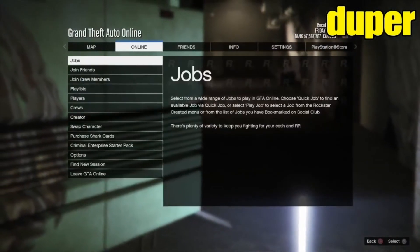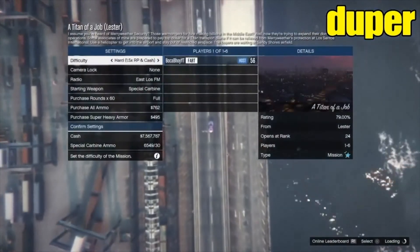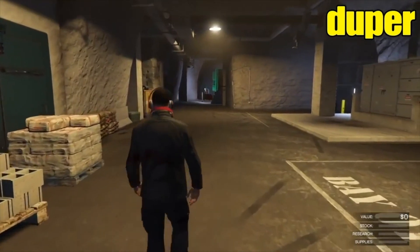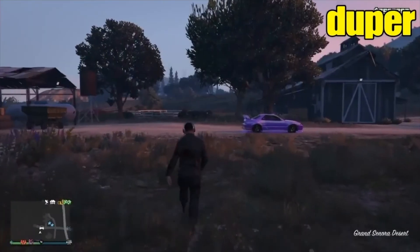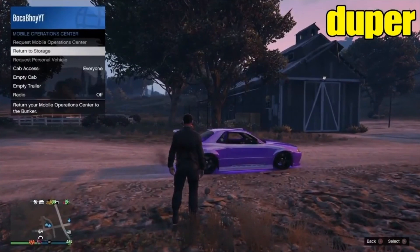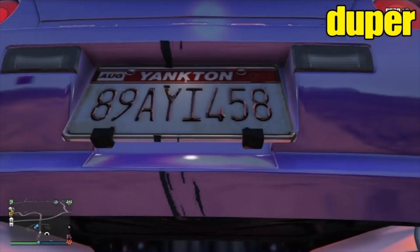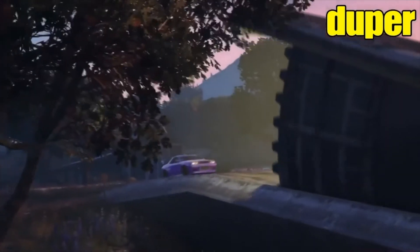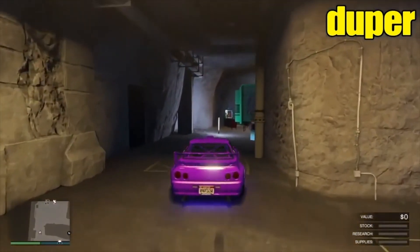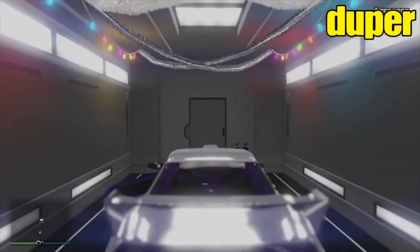Once your friend has joined back into the session, you will be put into this screen at the back of your MOC. Go onto the pause menu, go to play jobs, and start up a Titan of a Job. Once you get into the lobby, just exit out again and you will be spawned back into your bunker - it will be sort of invisible. Exit out of the bunker and your duplicate will be outside. Sometimes you might spawn outside your bunker but as long as your new duplicate is outside, that's great. Open your interaction menu, go to MOC, and return it to storage. Once you have done that, drive inside your bunker - your car will now have a fresh new plate on it, which means you don't need custom plates at all. This is the plate from the Elegy RH8 that was inside your MOC earlier. Drive it into the back of your MOC and you have now officially duplicated the car.